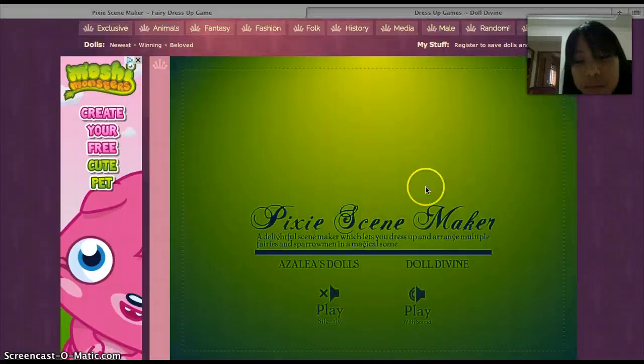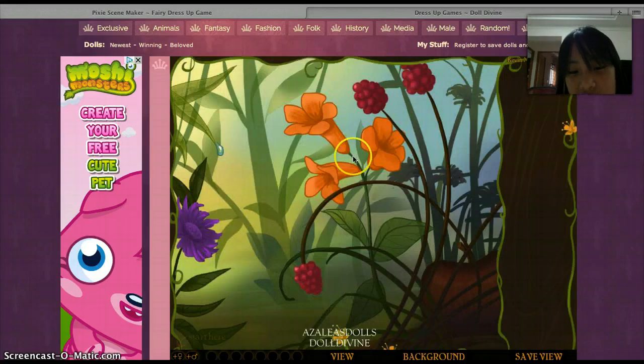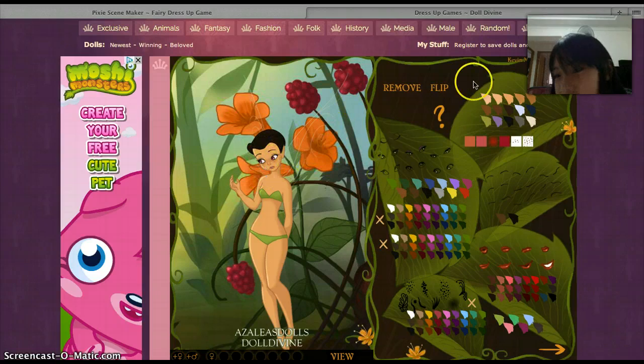Hello people! Today I am playing the Pixie Scene Maker and I'm gonna create scenes of my friends. Let's start. First, the girl that's me. Let's give me a little blush here.